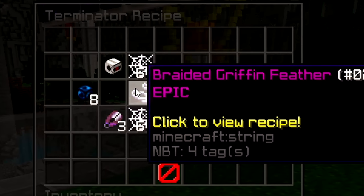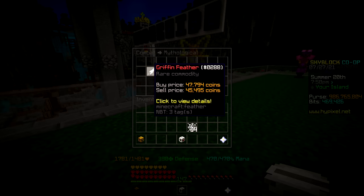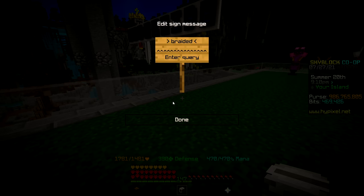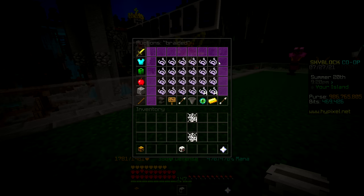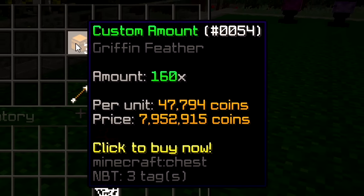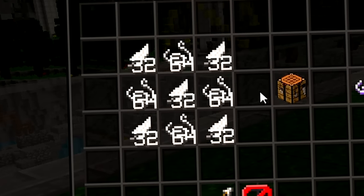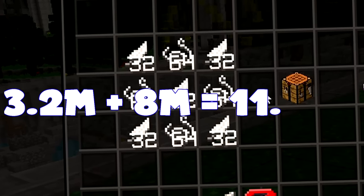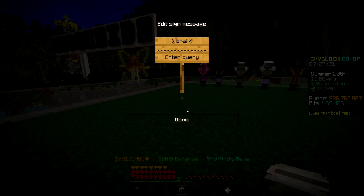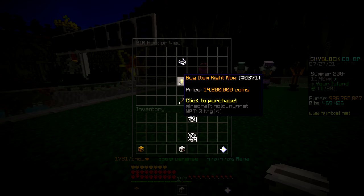Next we need braided griffin feathers — I have never heard of these before. Can you even buy these off Bazaar? Doesn't seem like it. Turns out I need soul string to craft them. Buying the feather from the auction house is 14.5 million each, but crafting it myself would only be around 11.2 million total — so it would be way cheaper to craft it. But I kinda like this guy's money-making method — it's the same dude selling all of them. I really want to support this honest businessman. Auction flipping can be a really good money-making method if you have patience, but most people don't. And now we have all the feathers.